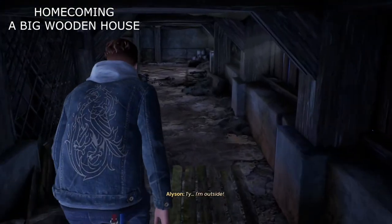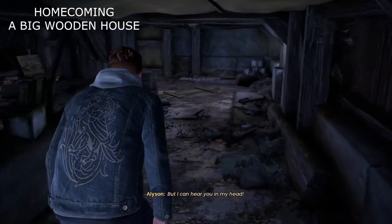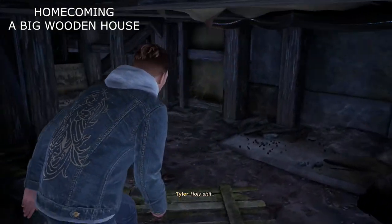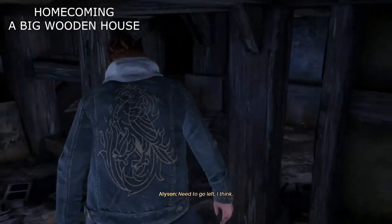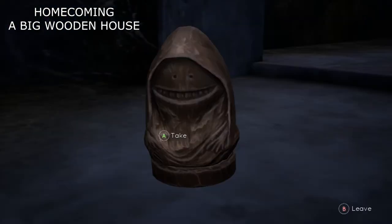Now it's time to get our achievement or trophy. We're going to be under the old family house trying to find a way in. As we make our way along, we're going to turn left and Allison will tell us to take another left. Instead of doing that, we're going to go to the right to find our collectible and get our achievement or trophy for the collection.